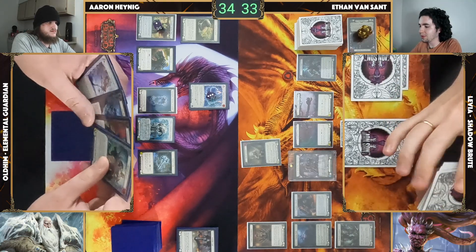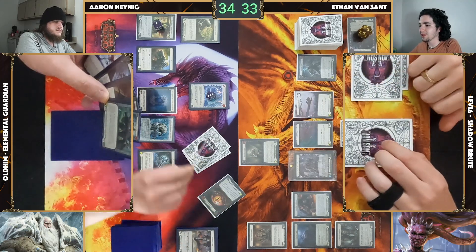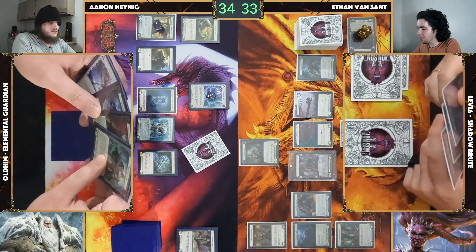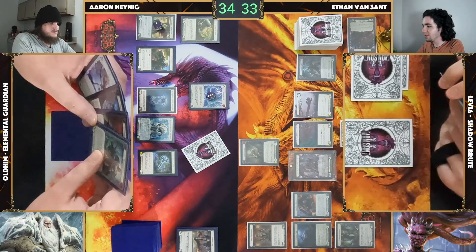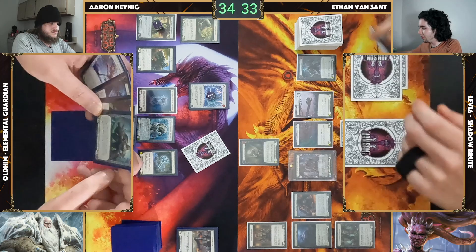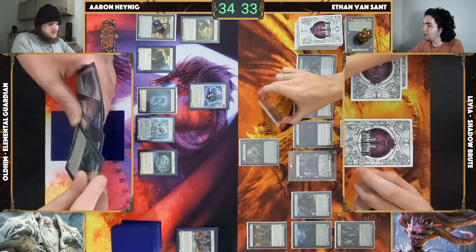Pick three — can't miss at this point. Blood Debt is off, putting me at four. Coming in for six with Go Again, two in hand. Howl in the banished zone, and another Howl and the Dread down here.